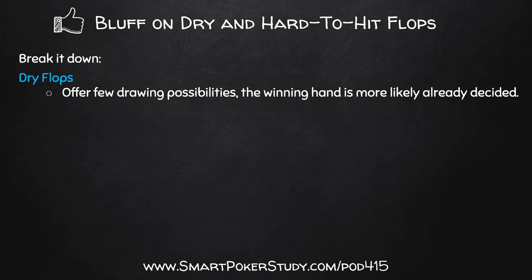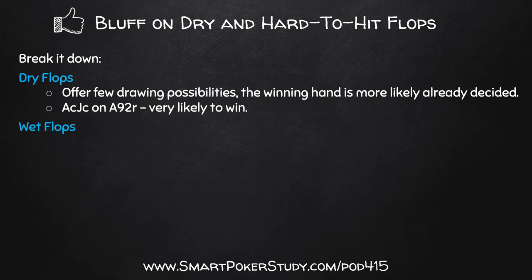Take for example, you hold ace of clubs, jack of clubs, and the flop comes ace, nine, deuce rainbow. You've got a very strong showdown-worthy hand. You're very likely to win right now, assuming you don't face a ton of pushback. You have the ace-jack on the ace-nine-deuce rainbow - you've got top pair, good kicker. Pretty dry flop, good for your top pair hand.